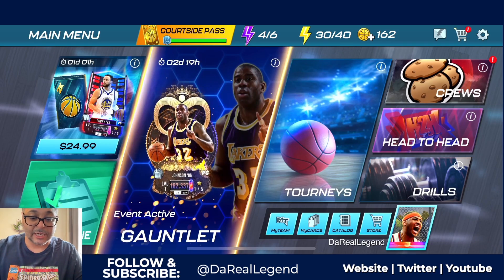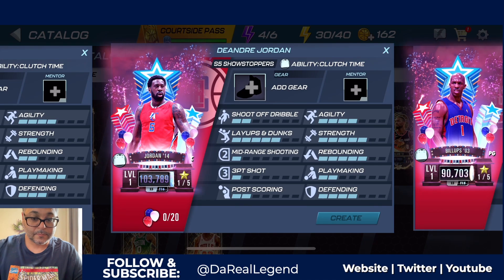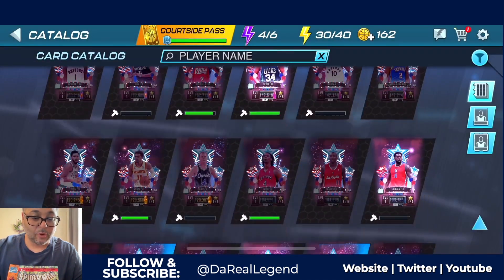So we're going to go ahead and craft this DeAndre Jordan. There we go — mission accomplished. We've got Obsidian DeAndre on our squad. And we're going to craft Paul George as well.